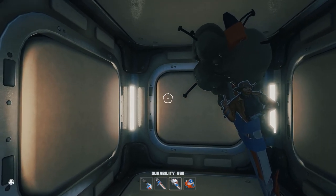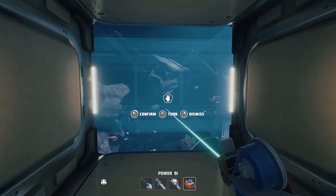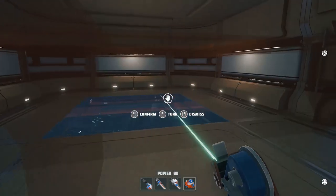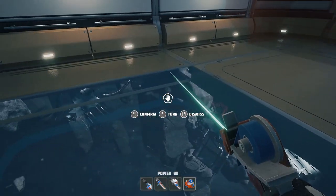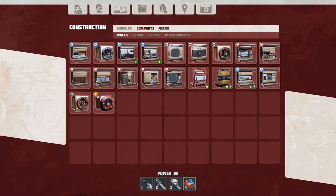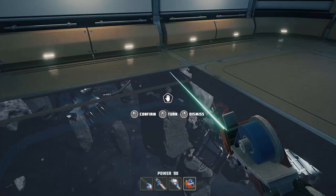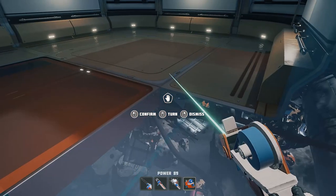I'm doing it on the side here. Select the medium transport module and confirm. That gives you this little hangar bay we can use. Next, in your compartments go to Floor, then select Transport Platform, and place it over there.